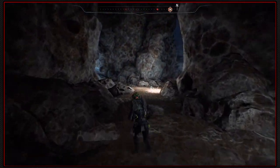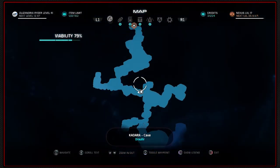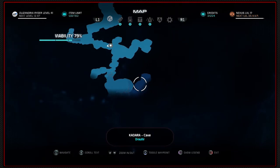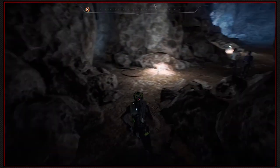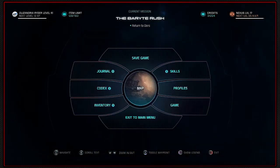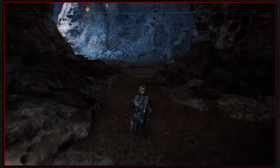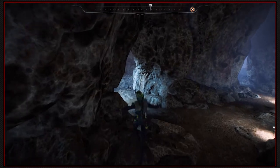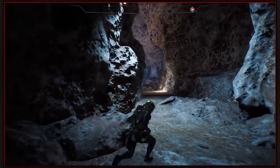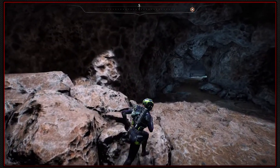I guess we're returning to Katara Port to turn that in. So a cave complex looks to lead somewhere else, doesn't it? Not that way. Was there a place I could climb? Was it just a place we could come down into? Oh, there's another cave.